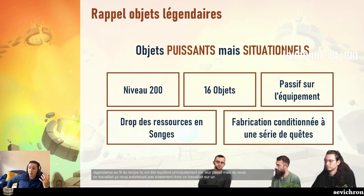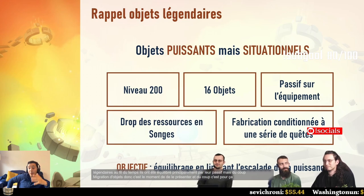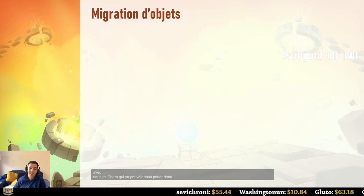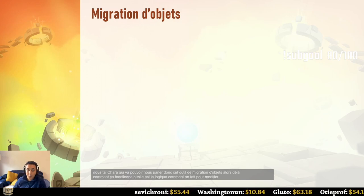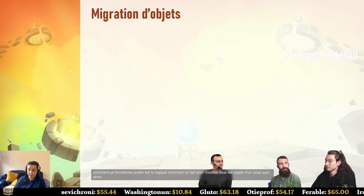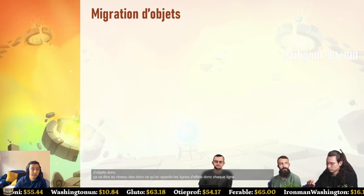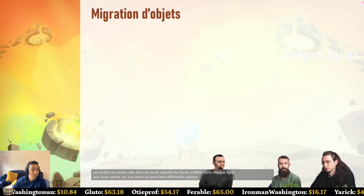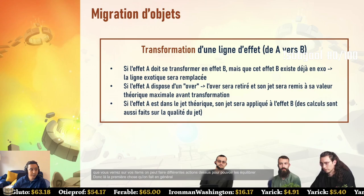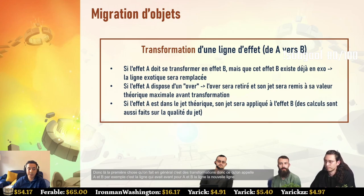We remained unsatisfied with that small way of balancing, so we worked on a migration tool. Now is the moment to present it. Tal Shara will explain the object migration tool — the logic behind it and how we can change all objects in one hit. First, the migration will happen at the level of every line of effect, and different actions can be performed on each line.